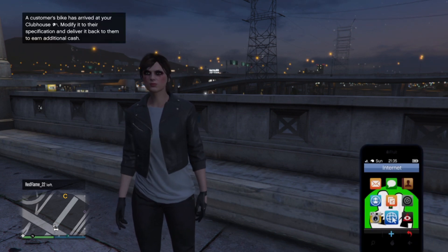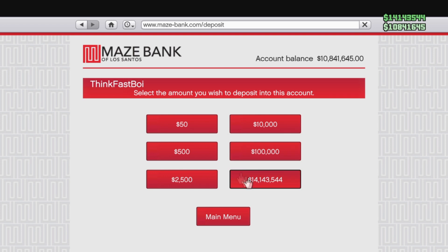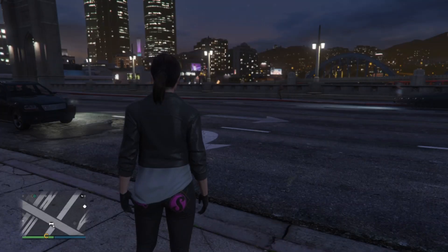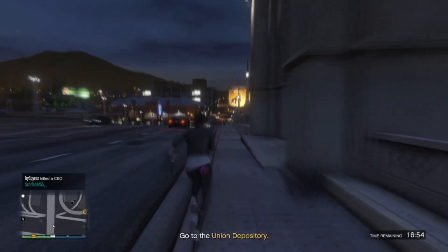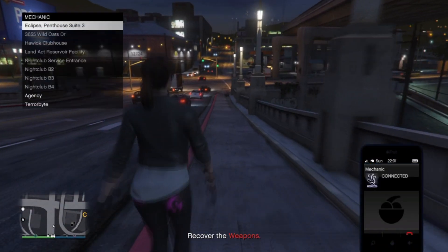Now, as you jump back into the online, you will notice that all your hard-earned cash is still safe and sound in your account. Awesome, right? Now call up your mechanic and request delivery of your newly acquired Deluxo. Take it straight to Los Santos Customs and sell it.